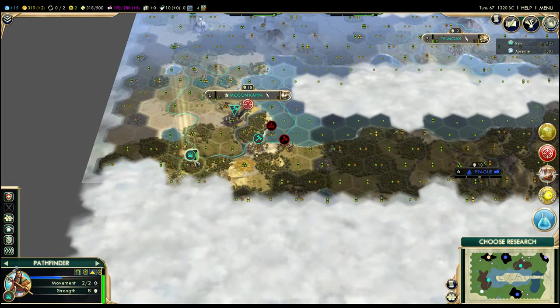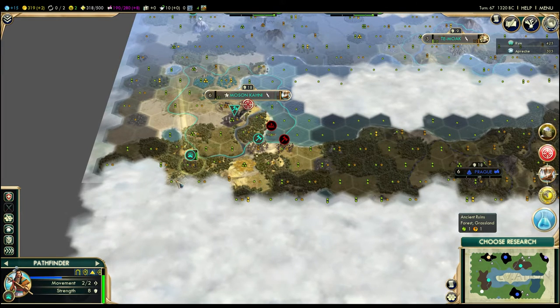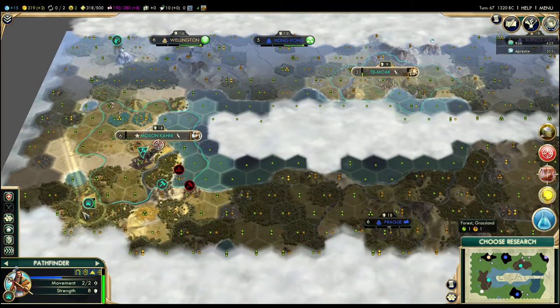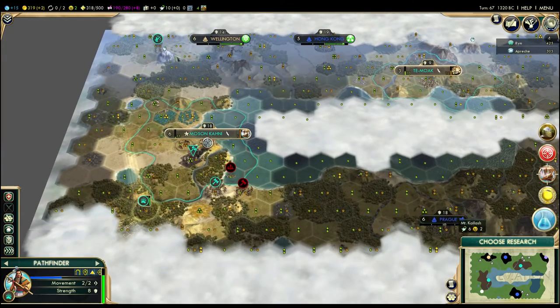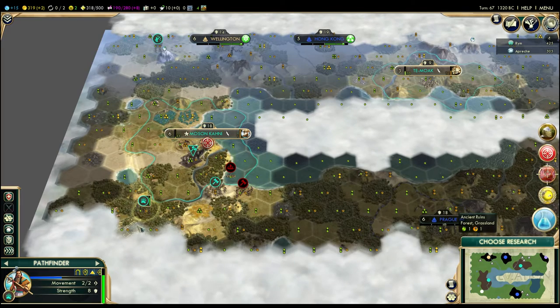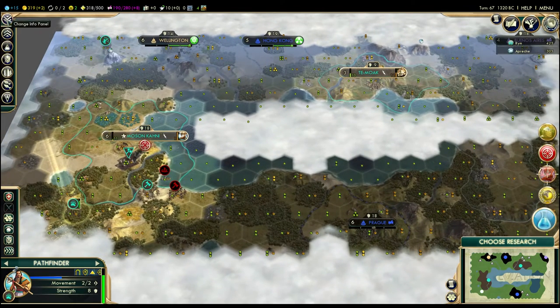Very importantly, there's a hut hiding here I didn't know about. If this one will let me upgrade my unit — which I think it will — I could theoretically take this guy, send him all the way down here, and if I step on that, I could turn him into a straight-up crossbowman, which would just be the god unit on this map for some time.